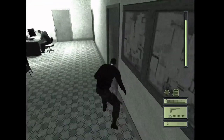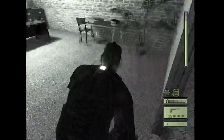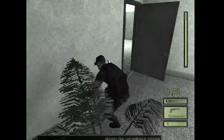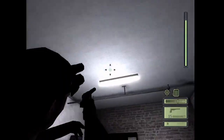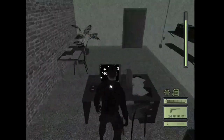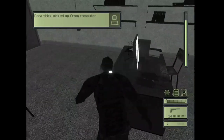You can also go ahead and go in here, then immediately go to the corner. If you turn the light off right now while the door is still open they're going to notice it. So shoot the light out, use the computer, and then go back outside.